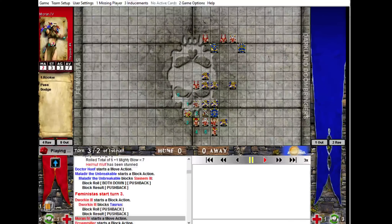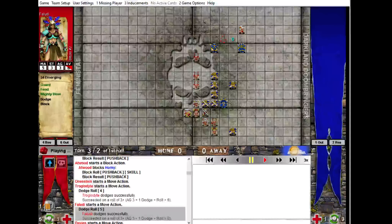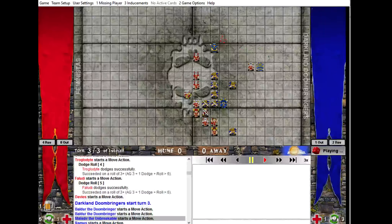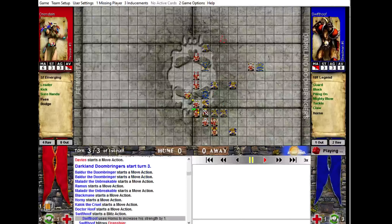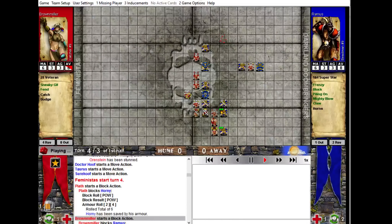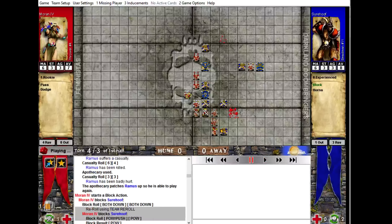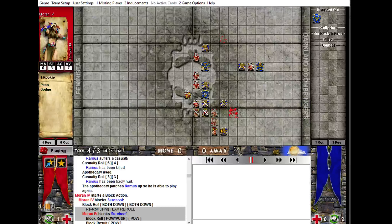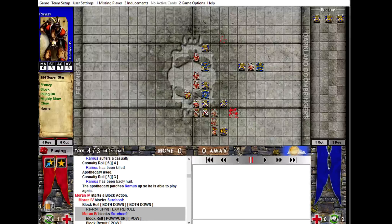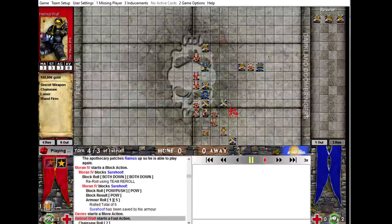He was a little bit out of position so I could sort of move down the side a little bit. I wasn't trying to progress too much at this stage. He's coming in there. Then I had quite a nice little turn here — managed to get a bit of progress down here, and then killed his superstar player. That was pretty awesome. It was the guy who ended up in reserves: Frenzy, Block, Piling On, Mighty Blow. Nice player to kill, but he came back, sadly.